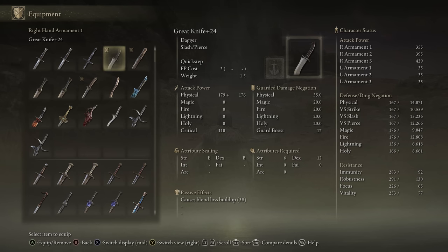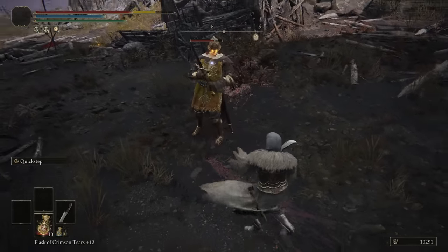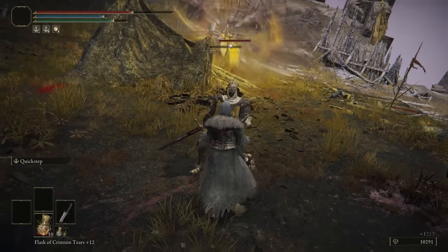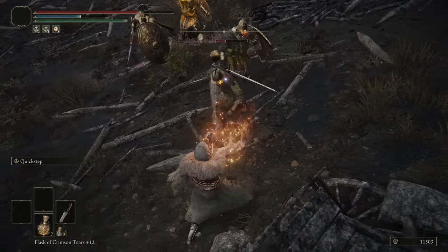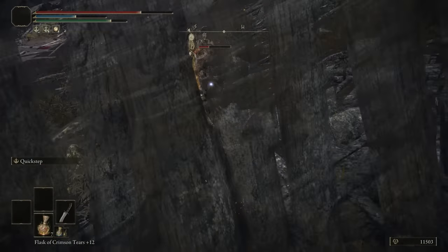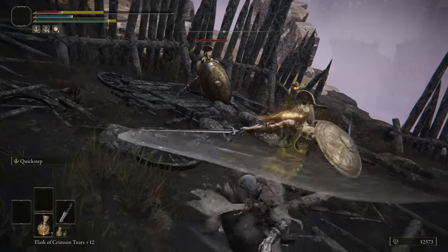Great Knife is next. This is a knife with Quick Step on it. Knives are okay, but I wouldn't use them by themselves. You can infuse this one with an Ash of War, which does give it a bit more value because it's got bloodlust buildup on it naturally — you could put something else onto it as well, so you've got double the buildup. It's not bad, I don't hate it, I don't love it, but there are better daggers on this list, so that's why it ends up in this tier.